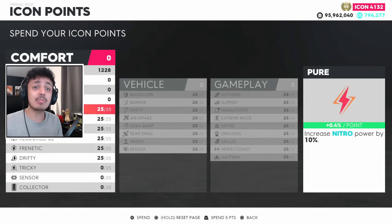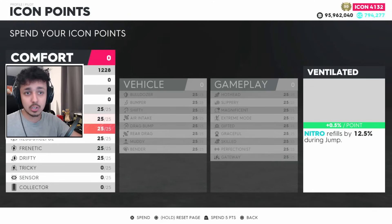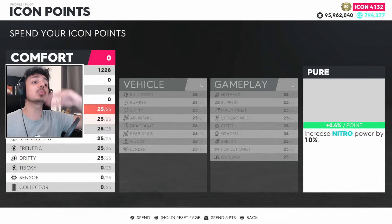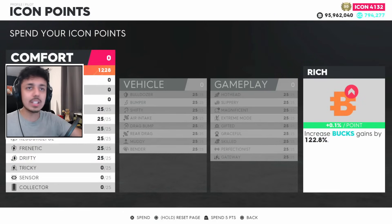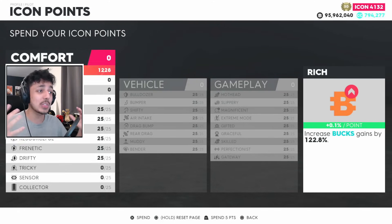I massively recommend, if you have the icon points, put as many as you can on pure, extra pump, ventilated, resourceful, frenetic, and drifty. Then what you have left, start putting that onto bucks every time you get some. You can get a maximum of 3,333 icon points on the comfort section, meaning a total of 333.3% boost on bucks.